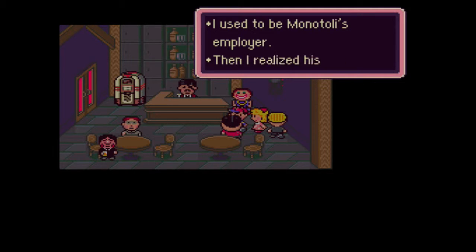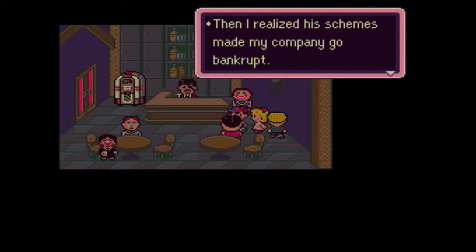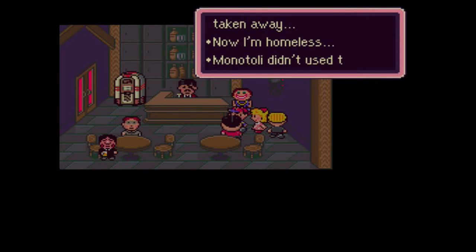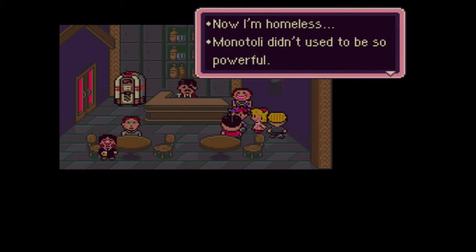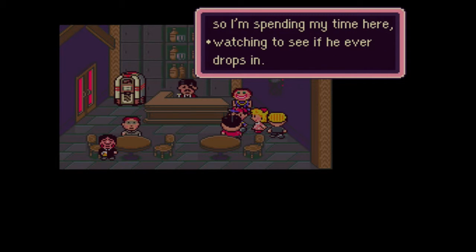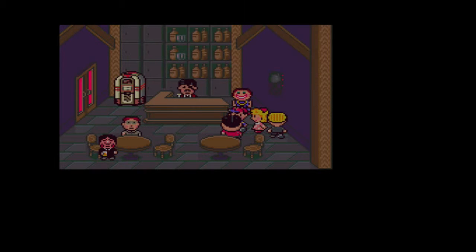Another NPC says he used to be Monotoli's employer. Then he realized Monotoli's schemes made his company go bankrupt - his house and land were taken away and now he's homeless. Monotoli didn't used to be so powerful. He wants to find out his secret, so he's spending time here watching to see if he ever drops in.